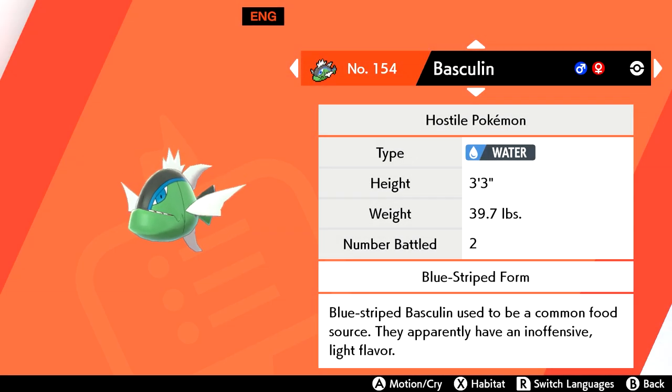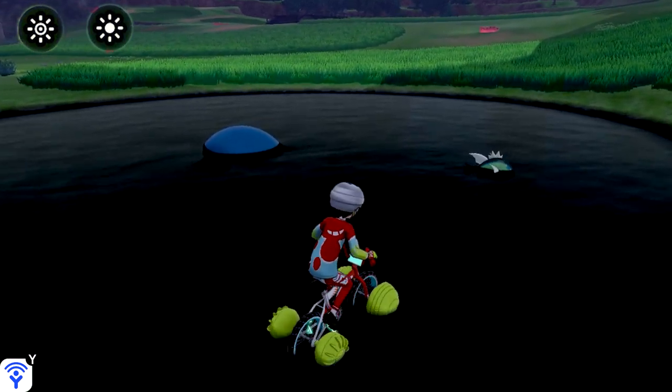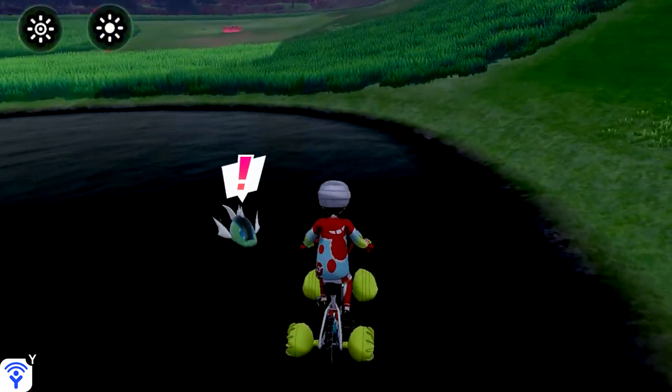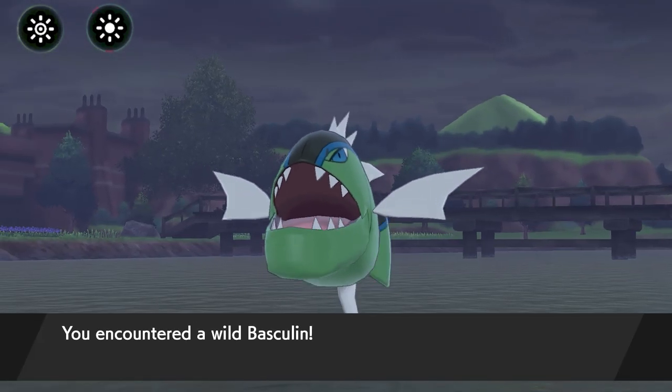Basculin in Sword has a red stripe, while the one in Shield has a blue one. Both can be predominantly found in the pond near the Motostoke Riverbank. Change the weather to intense sun or normal for the best chance to spot one in the water.